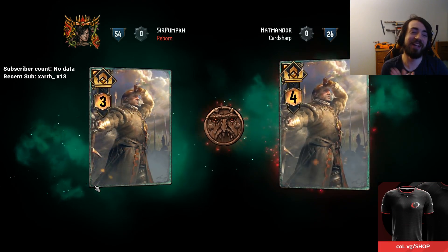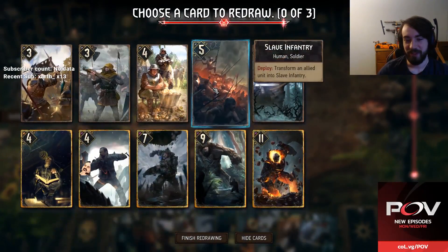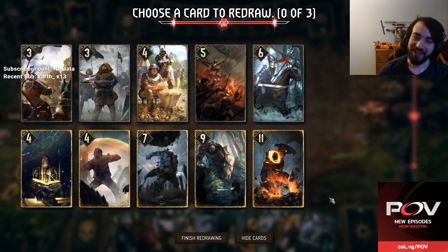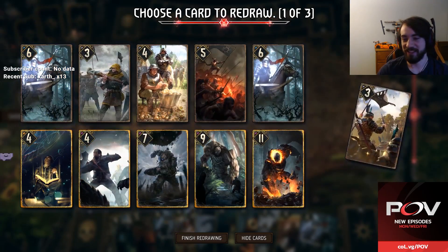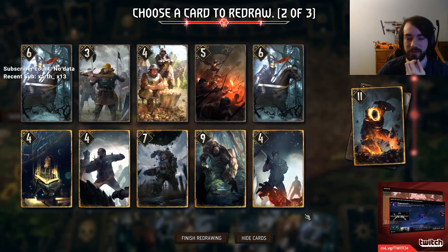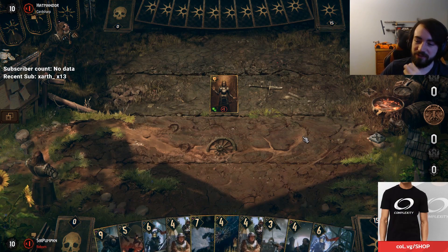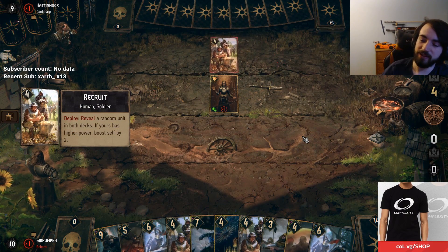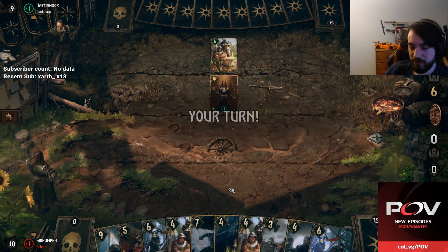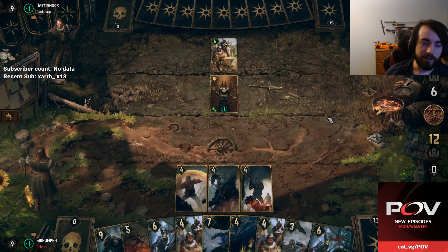A mirror match — my favorite! Mirror matches are something else. I hope to mulligan this because I don't want it in my opening hand — everything else is fine. I mulligan that card because it is a mirror match and I'd rather have big cards be in my deck. You don't get the plus two on the bug because we don't have any units on the board — that's unfortunate. Alright, we need to get the Witchers out immediately.